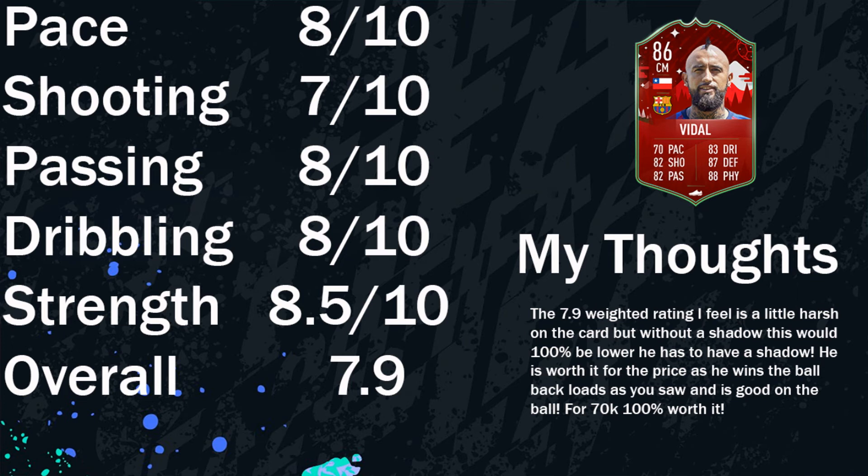Same with his dribbling — it's a lot better than the weaker players I have on my team. His dribbling is really well balanced; he can move the ball quickly, get it out of his feet, and get it up the pitch. His strength gets an 8.5 out of 10. Realistically, if you're up against icons and really strong players, he won't always win the ball against them — that's why I knocked 1.5 off — but overall he's really, really strong. Winning the ball one-on-one is really, really good.